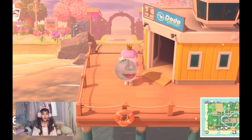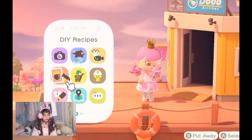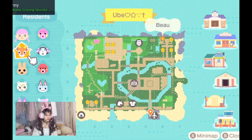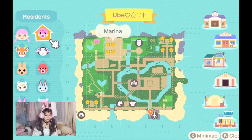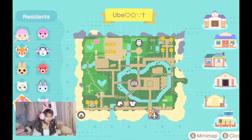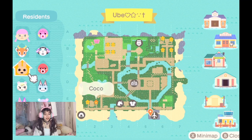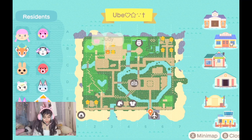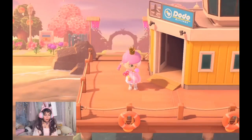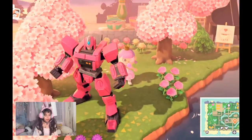We're going to start from the airport and I'll take you through my island. Here's my map — these are my current residents. I'm really happy with them: I got my favorite Marina, Judy, Bob — I had Bob from Nelly — and Marshall. I love Marshall. As you can see, I made my island have a heart river. This was super hard to do and I don't know if I regret it, because with the heart river it was super hard to place everything.